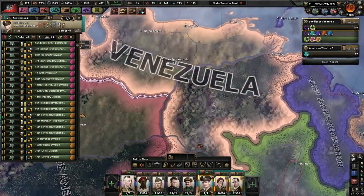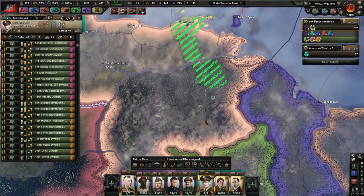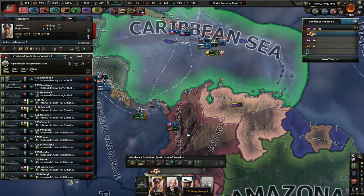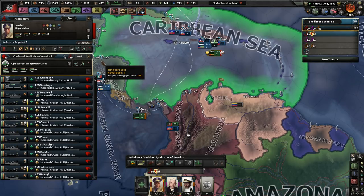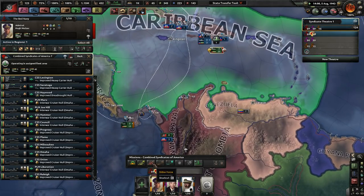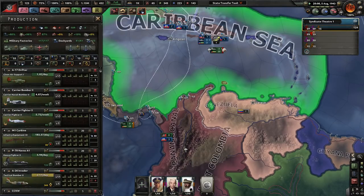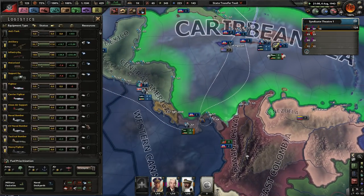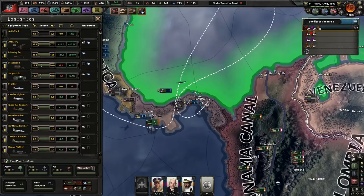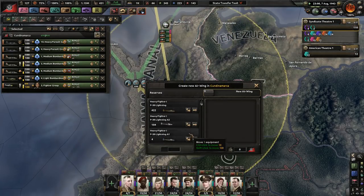Since we have 22 divisions down here already, we'll quickly take out Venezuela instead. We haven't fought any navies really - go ahead and patrol but repair for now. We have three dockyards for repairs. How is our stockpile of supplies? We probably need more heavy fighters.